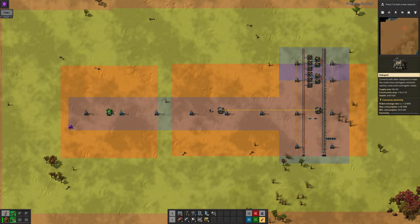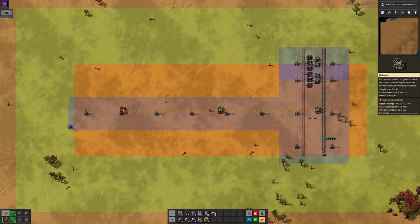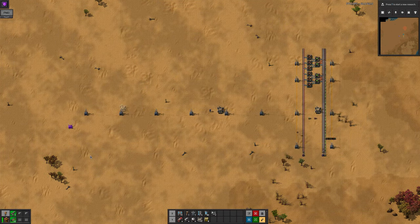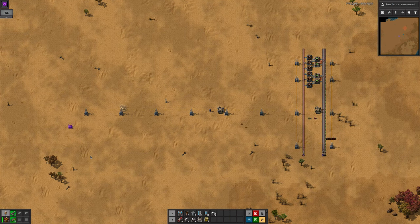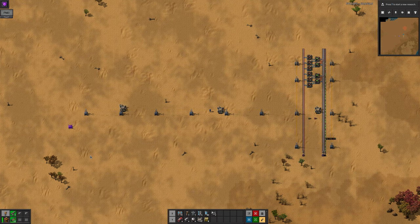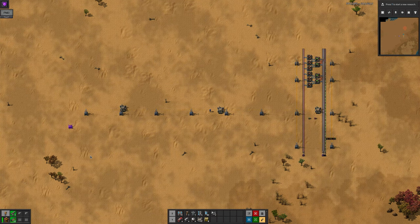This means that you can place down a grid of roboports at their maximum distance using construction bots, rather than having to place them all by hand. This is a very useful way to expand, but it can be quite slow as the robots won't start trying to place a roboport until the previous one has been built and given power.